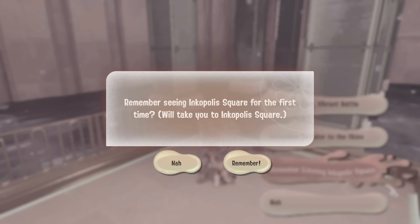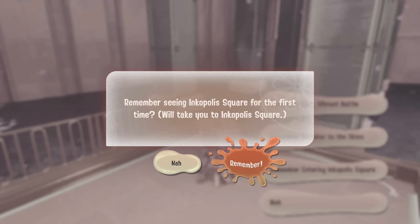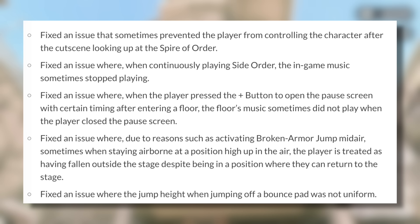They most likely added this to deal with the glitch, but the fact is it'll be useful for players who just want to revisit it at any time — so that's honestly really great to see. They've also confirmed they've fixed an issue that sometimes prevented the player from controlling the character after the cutscene looking up at the Spire of Order.